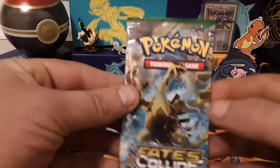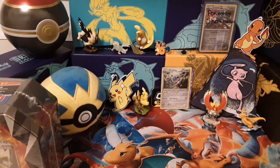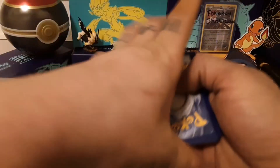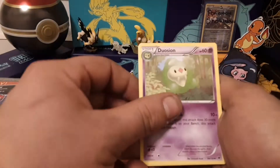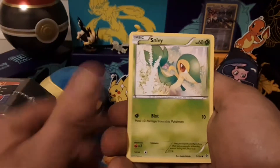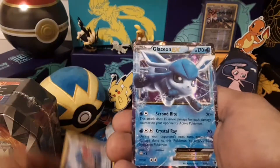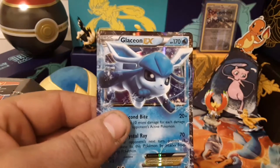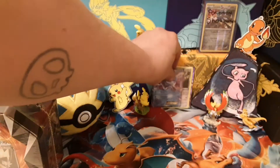Next up we got this Fates Collide pack with a Lugia - the golden Lugia, the golden child, beast of the sea. One, two, three to the front. Break, Snorunt, Braxien, Braxien, Mega Catcher, Duosion, Minccino, Gothita, Solosis, Snivy, Snubbull. Reverse is a Spoink and the rare is a Glaceon EX - first EX of the video! Second pack, real nice.